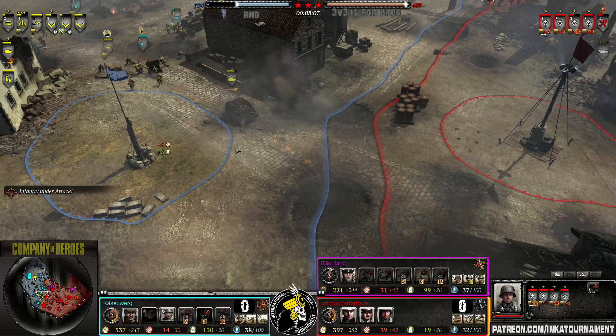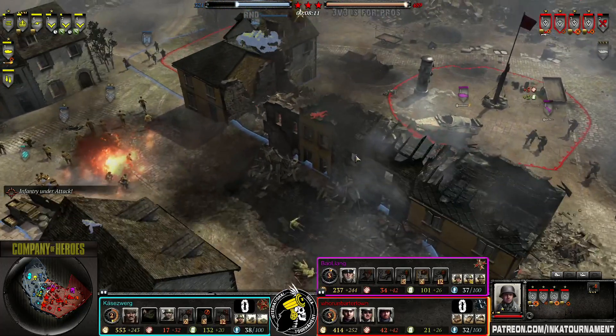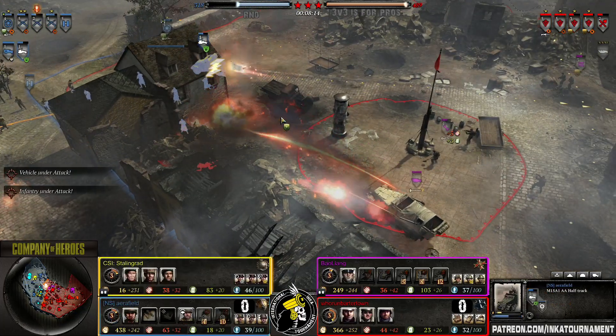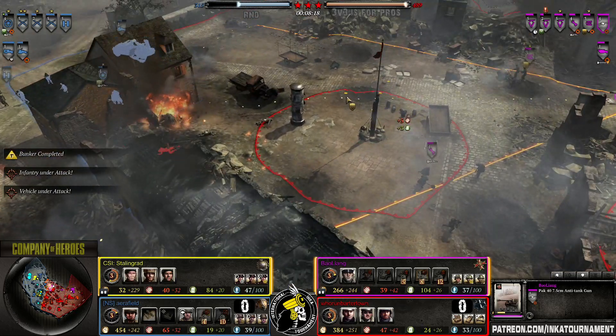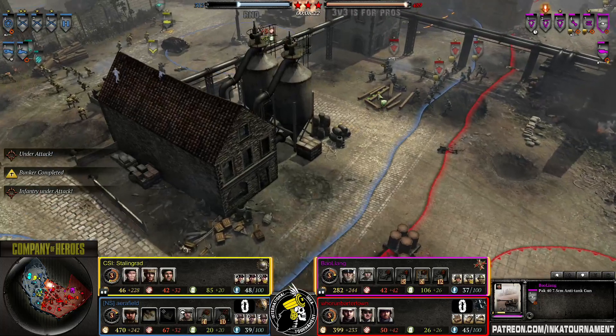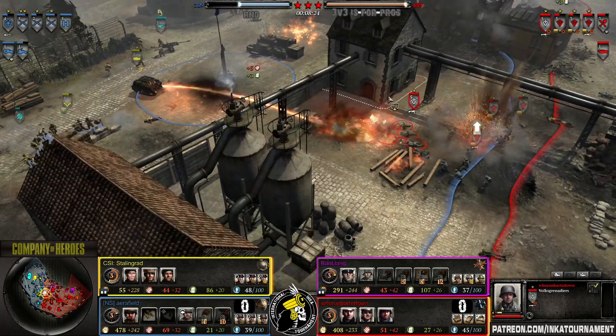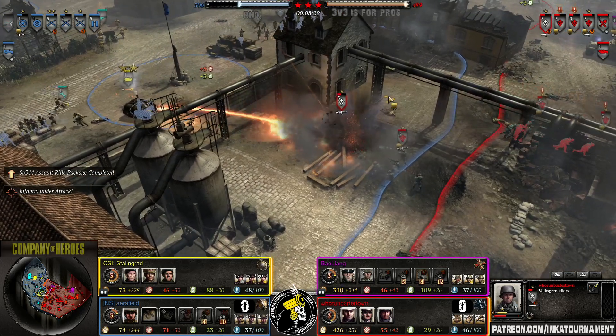Cool job right now — 20 prepared MGs. This has been a triple cap for the Axis. Victory points are going down already after eight minutes — 200 victory points left.